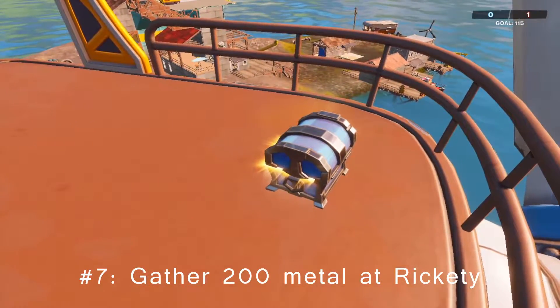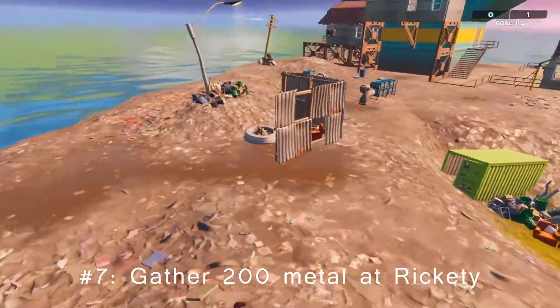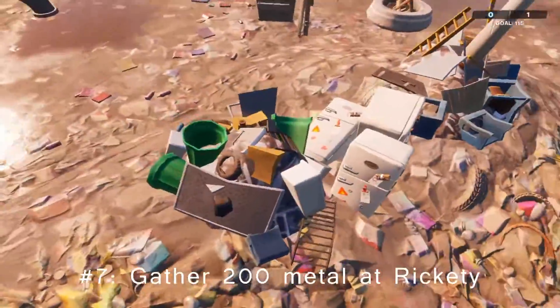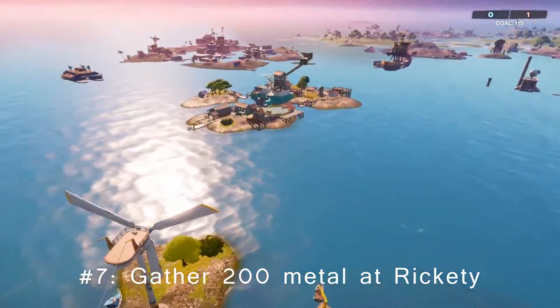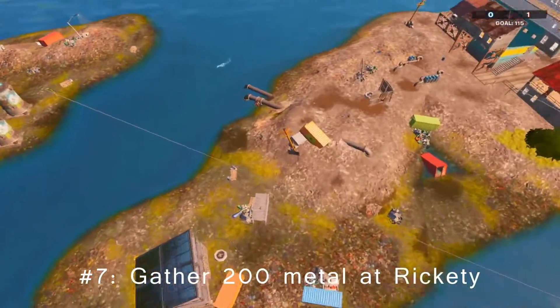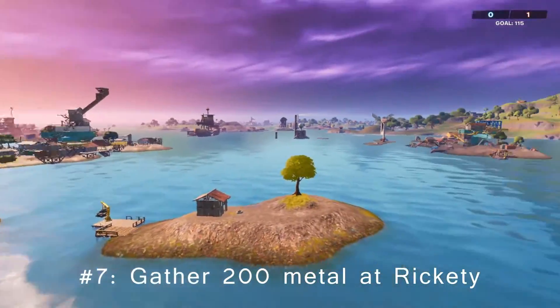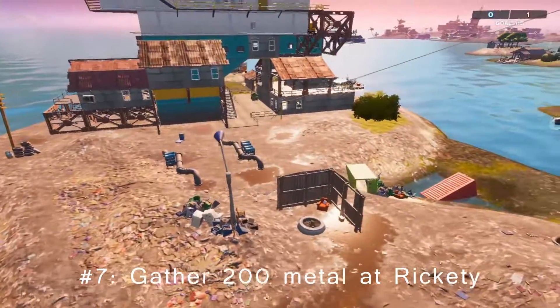Challenge number seven is at Rickety Rig. For this one, collect 200 metal. Your main source of metal should be these small piles scattered around. You can use these two islands over here, but I do recommend this one because of the amount of metal that's around — these two are just a bit lacking. It shouldn't be too much, but of course the competition is going to make it harder.